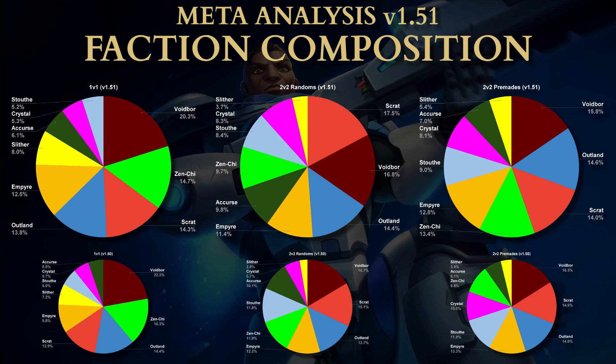In randoms, Voidborne has dropped to second place with Scrat taking first. Then we've got Outlander and Empyrean. Remember, this isn't about full faction decks — just which factions' cards appear most overall. In randoms, there are increases for Crystal Elves and Scrats. Stout Heart and Zenshi have dropped off; last season was a Stout Heart season with the Highland Huntress dominating. She's been nerfed, so we're going to see less of her and fewer Stout Heart decks as a result.